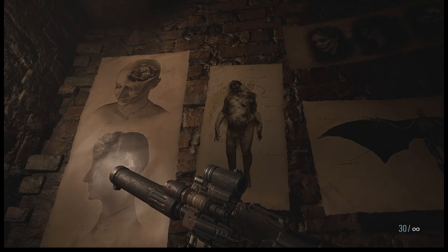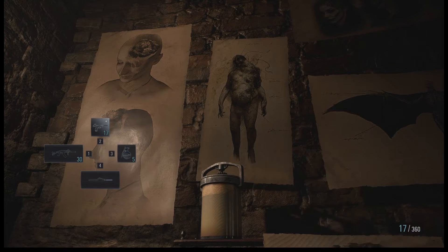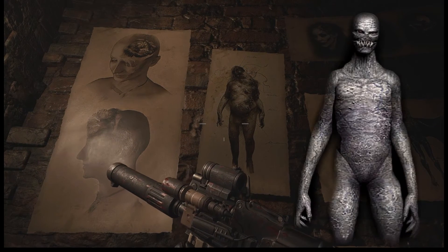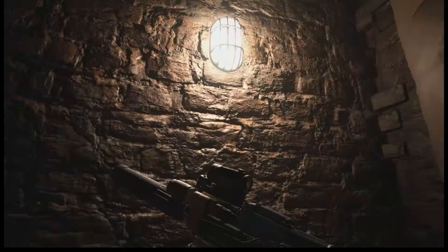Hi good people from all around the world, this is Nick from OVA Let's Plays. I've noticed in Miranda's laboratory what could possibly be a Regenerator Easter Egg. Now I could be wrong, but I don't see any other creatures in the game that look like this creature.